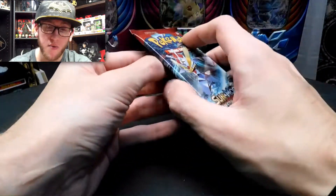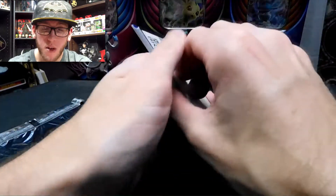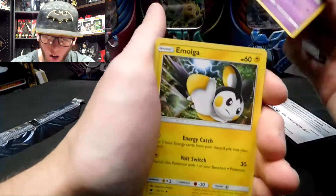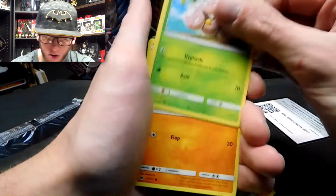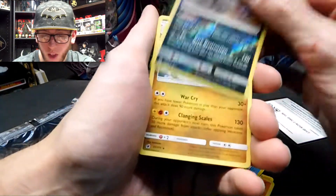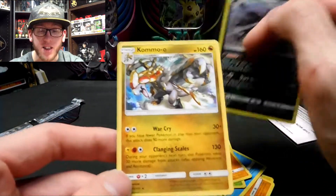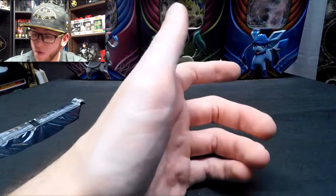Last pack, guys. Common pack — what the heck? I feel like an Elite Trainer Box should not have common packs. Energy. Grubbin. Emolga. Devoured Field. Mankey. Remoraid. Magikarp. Exeggcute. Stufful. Reverse Holographic Hydreigon — I can't even say that but it looks flippin' cool. And a Kommo-o! I've got all three evolutions: Jangmo-o, Hakamo-o, Kommo-o. People are going to yell at me in the comments saying 'That's not how you say it! You're an idiot!'